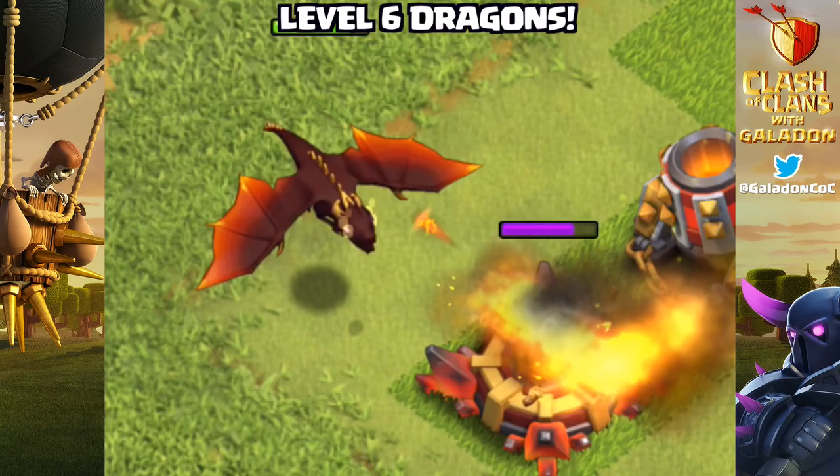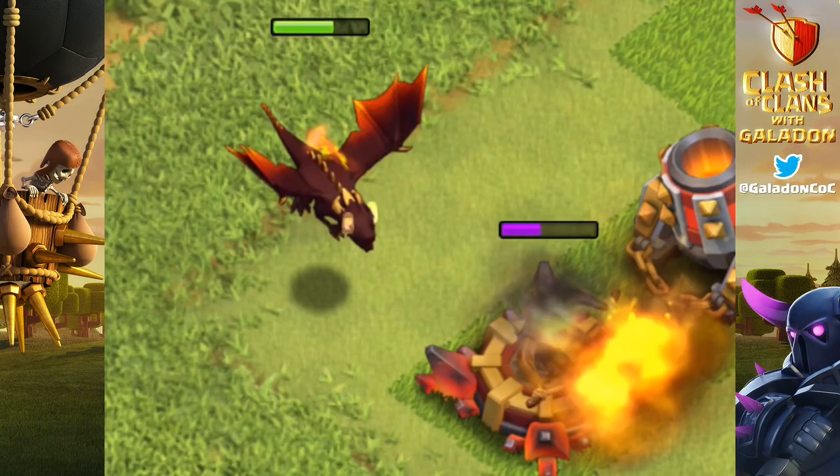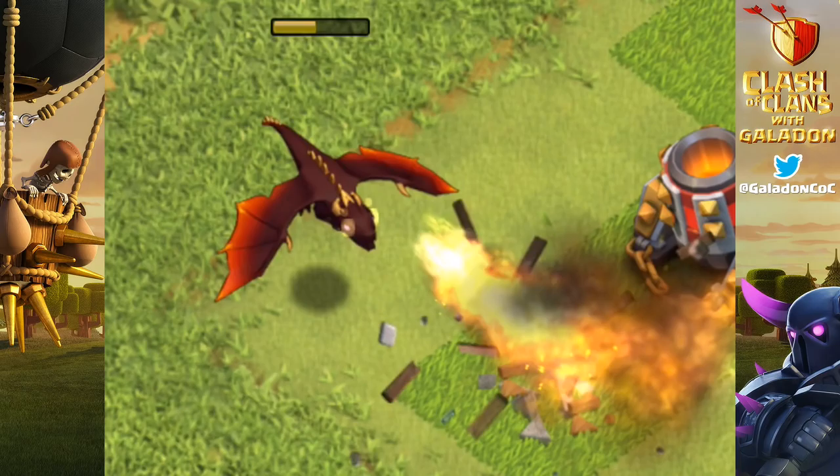But what if you've got a level 6 dragon to throw at it? Maybe that will do the trick to overpower that brand new and improved Inferno Tower. Check out the level 6 dragons!